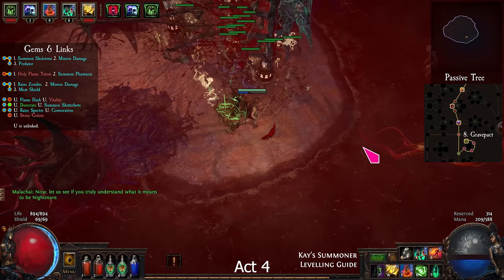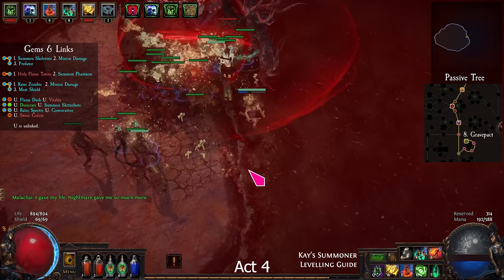While attacking the boss, you will also need to dodge zombies, run mines, flying red balls, and floating red circles.